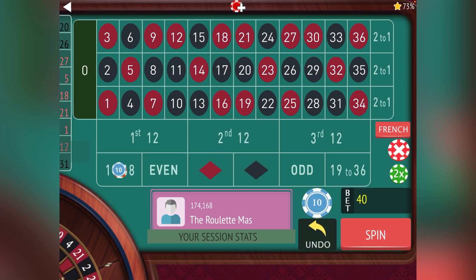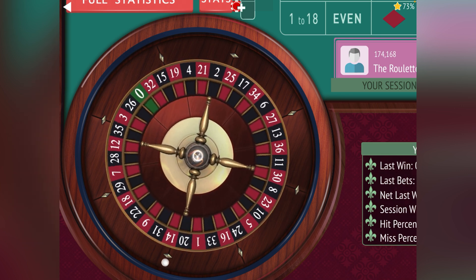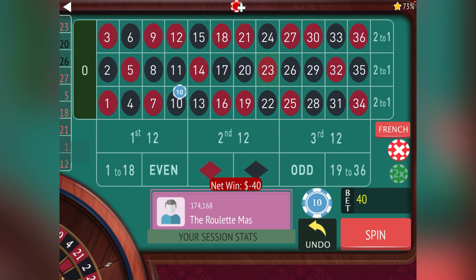We lost again, so now we're on to the first 50. You can see we're down 70 dollars because we're getting near the end of the De Lambert, but we have two more. One thing I'd like to hear from you guys — since JJ's system stops at the second 50, how would you modify that to keep going? Please leave that in the comments. Right now we're on the first 50 — we have to go low, that's the only option.